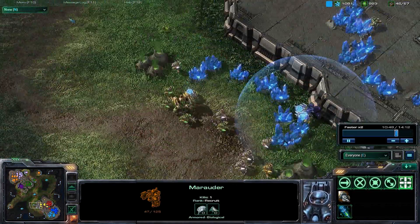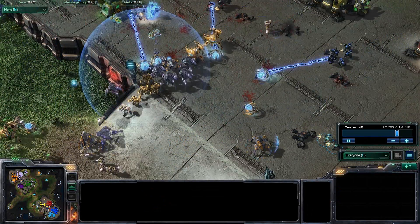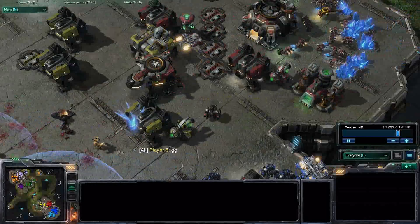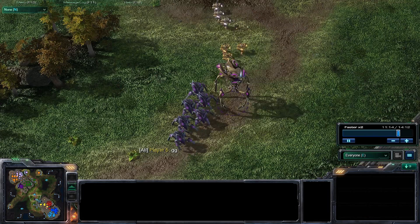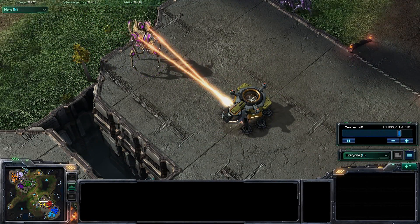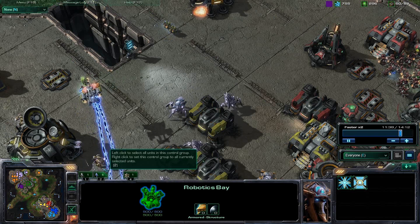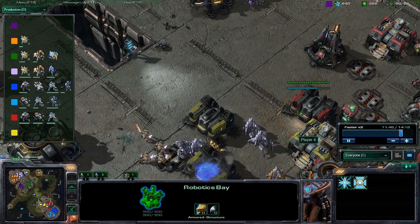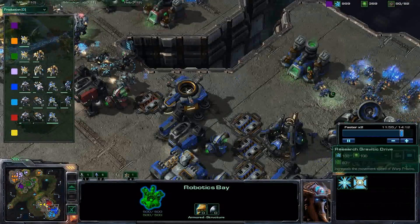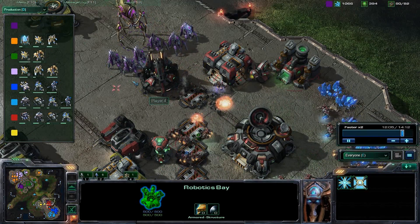If they hadn't attacked that probe, I would have gotten a Forge down there and started putting cannons down to distract them — that's the way I originally got the achievement. Yellow is finally GG'ing out and Red will be soon after. My Colossus is coming in to attack with Thermal Lance — it's done now. There's my second Colossus. The Terrans are trying to macro up, but at this point it doesn't matter. Red's base is getting taken out; I'm taking out all of their SCVs with my Colossus.